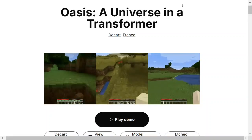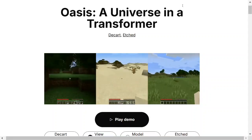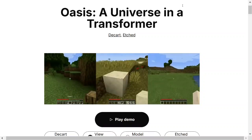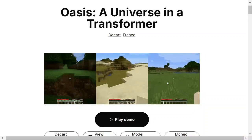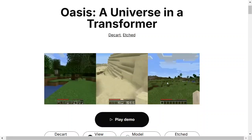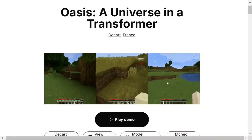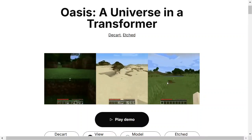There has been a revolutionary release in the field of AI where a model can now generate an entire video game which is playable. Here you can see different gameplays you can play around with different environments, everything getting generated by AI in real time. You can take actions - move, jump - basic actions are provided in the game, and the demo is live. The model weights are open source so you can run it on your local system.